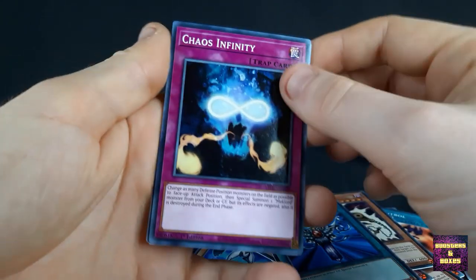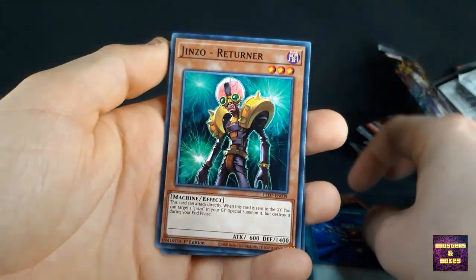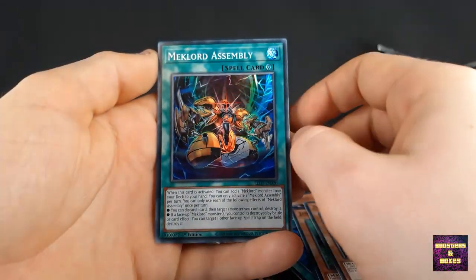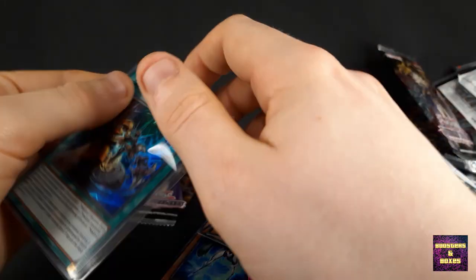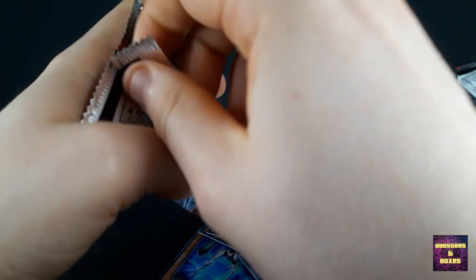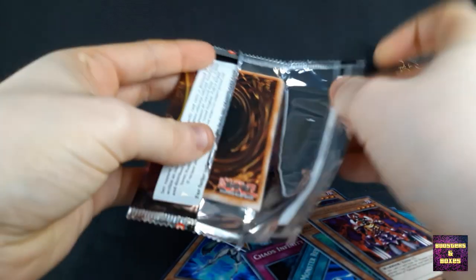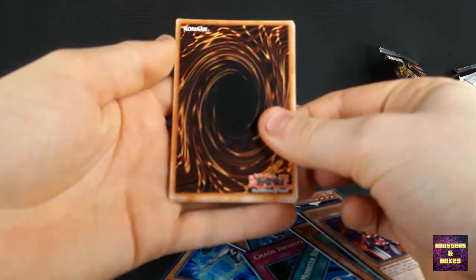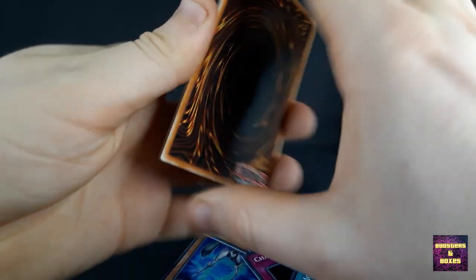Here we go. Chaos Infinity, Monster Reborn, Ginzo Return, Makyura, Maglord Assembly. Last pack — the last pack for today, the last chance. Last heavy pack from my two boxes I bought. Last chance to pull another Ghost Rare, a Winged Dragon of Ra. But let's find out — it is still possible.